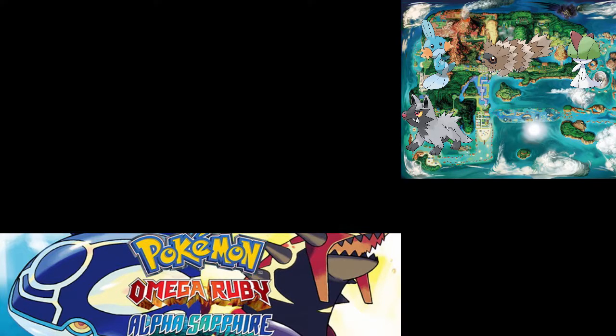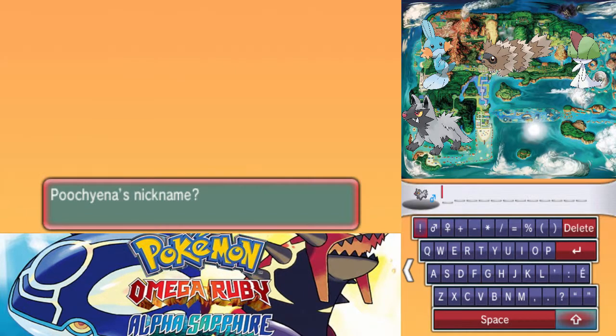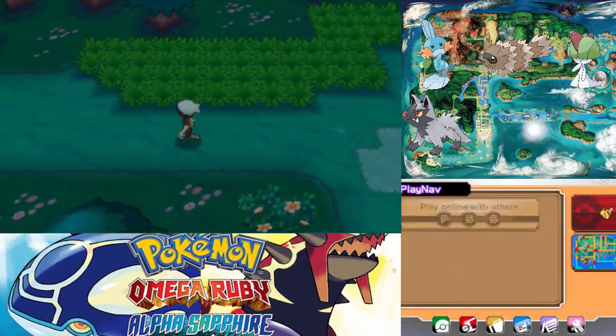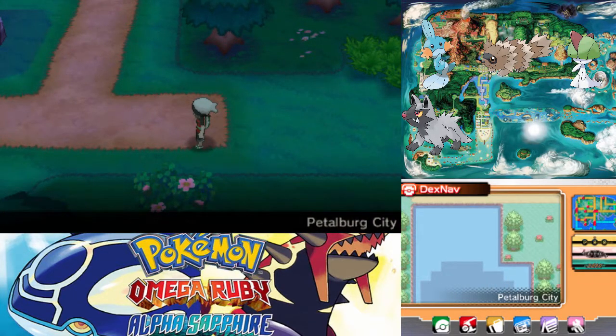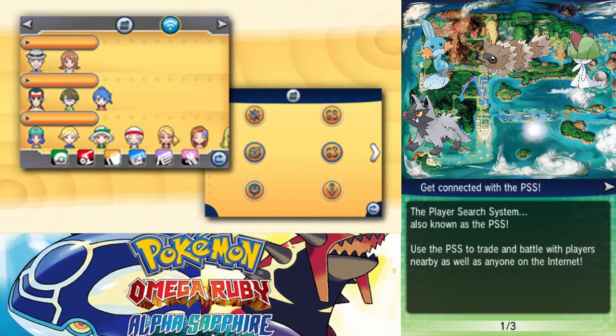I'm only keeping that one with Fire Fang in the special box because it was the one from that event. What are we going to nickname this Poochiana? I am going to nickname it — not because I'm using it on my team, but for special purposes. We're going to nickname it... Cow? Or how about... You can't highlight text. Oh, I guess I can highlight — that was weird. We're going to name this Moo. Now if I head back to the PlayNav, you can actually swap the positions of apps to have it customized how you want. Let's start up the Player Search System — also known as the PSS. See, people actually call this the PSS; no one calls Super Training 'ST.'